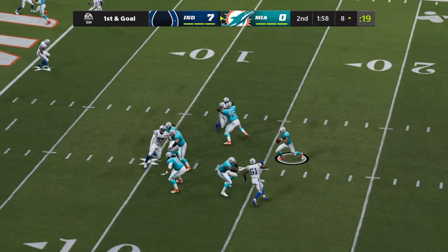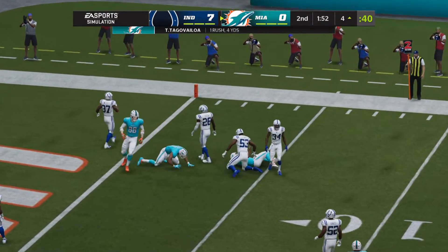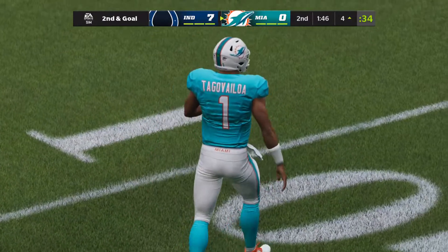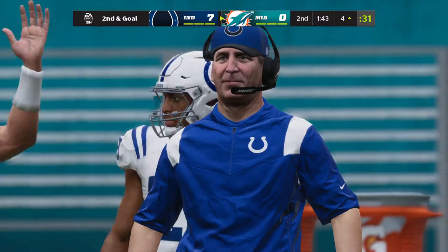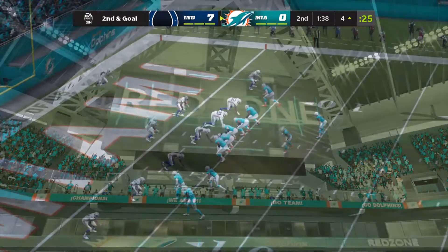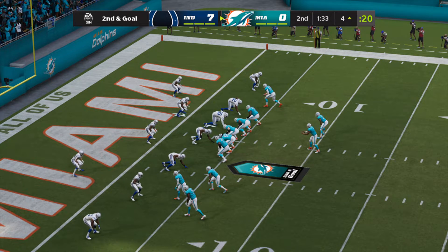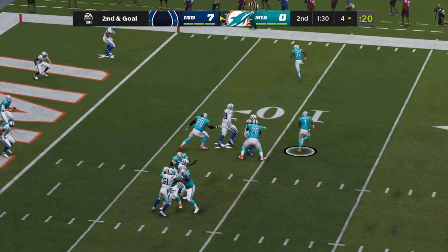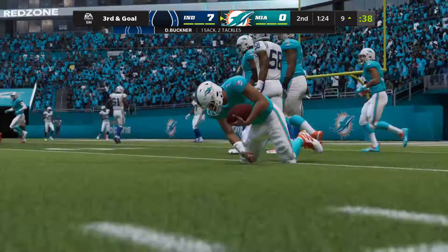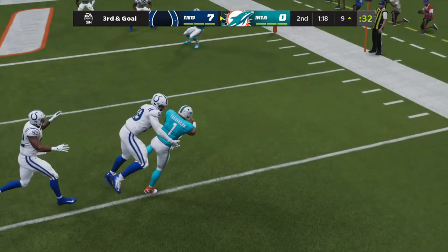Tua sets up to pass, pulling away from pressure to the right. They'll get this halfway home from the 8 to the 4 on a gain of four. Credit to him for buying time and extending the play — some really upset defenders thought they had him, but he was coated in Teflon and got away. Second and goal from inside the 5. Now Tua — and they're going to get to him. A sack — sacked back at the 9-yard line, DeForest Buckner getting in there for a loss of five.